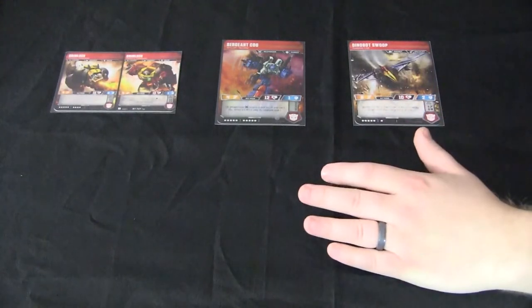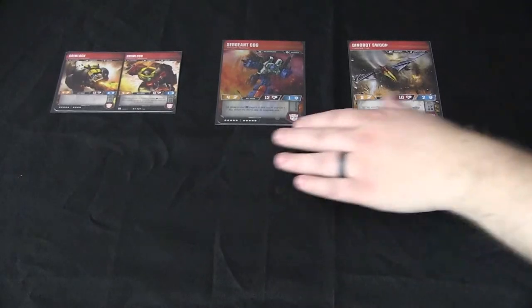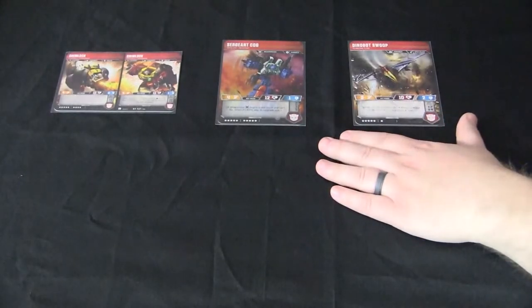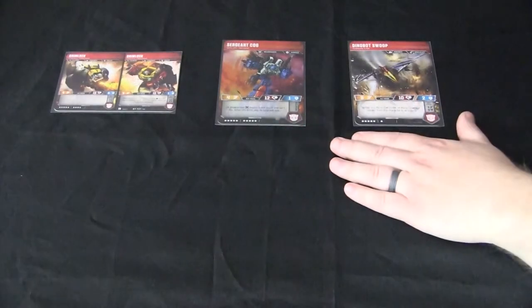So we've put a twist on the Dinobots here. We've got Wave 2 Grimlock, Sergeant Cog, and Wave 1 Swoop. So we've got our melee, our ranged, and our specialist.